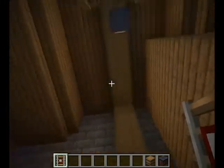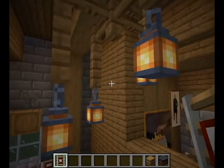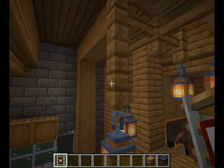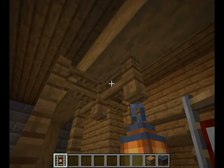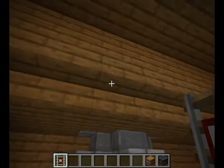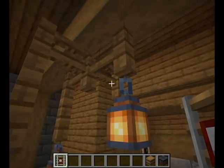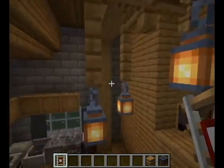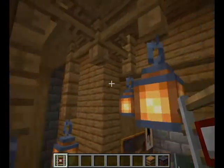This is just a little support beam and nice little decoration. What you will see on the chandelier — the little chandelier, the little lighting bits — I like to use spruce fences with lanterns, because you can use them at different levels, and I think they look very nice.